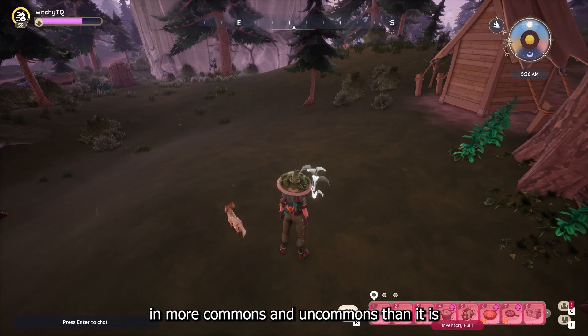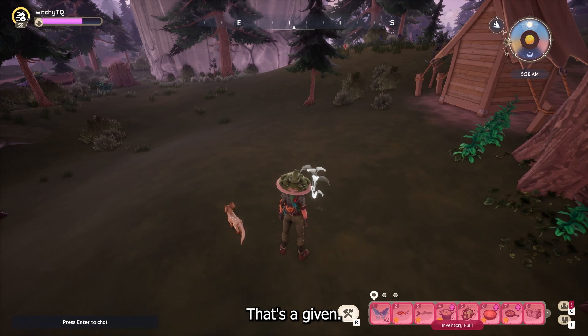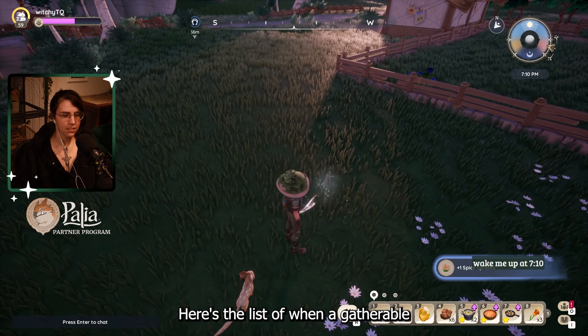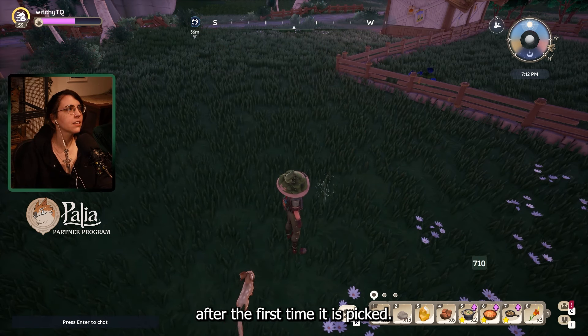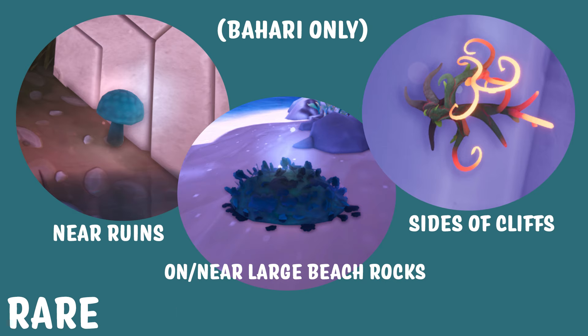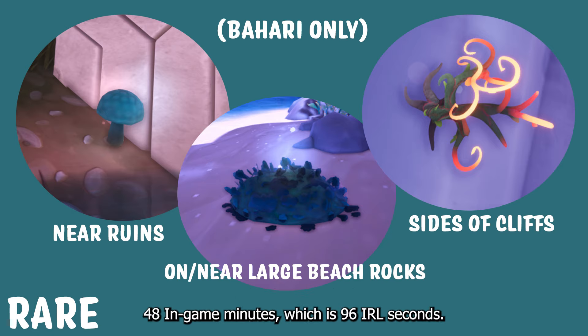The game is obviously going to spawn in more commons and uncommons than epics and rares — that's a given. Here's the list of when a gatherable foraging item will despawn after the first time it is picked. Common and uncommon gatherable forageables will despawn 11 in-game minutes after being picked the first time, which is 22 real-world seconds. Common and uncommon items include mountain morel, shell, sun drop lily, unopened oyster, briar daisy, coral, crystal lake lotus, emerald carpet moss, spice sprouts, sweet leaf, and wild garlic. Rare items — including the brightshroom, dragon's beard peat, and heat root — all despawn after being picked for the first time in 48 in-game minutes, which is 96 real-world seconds.